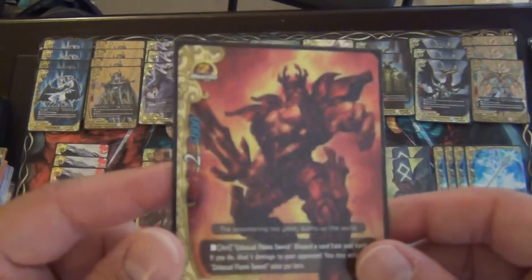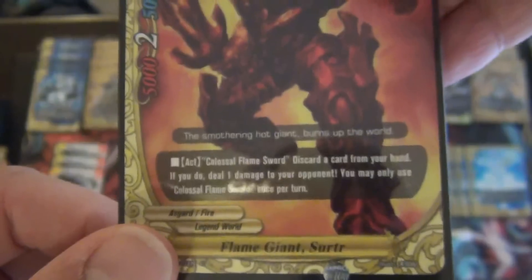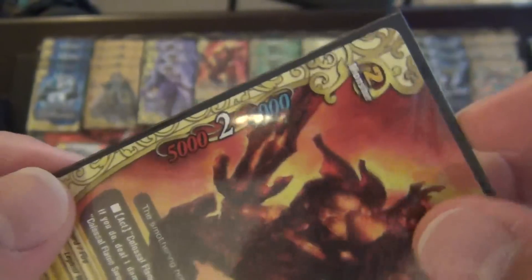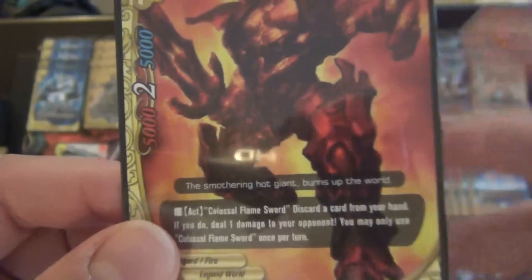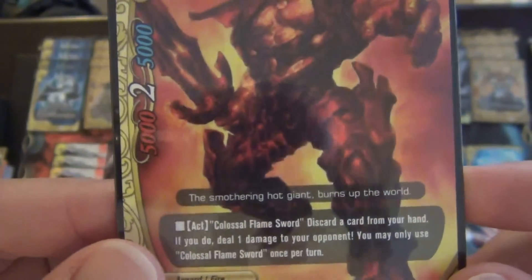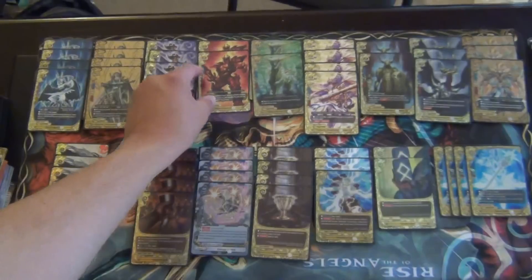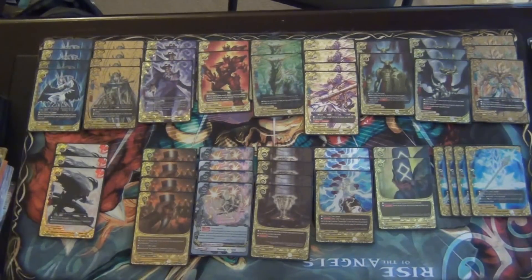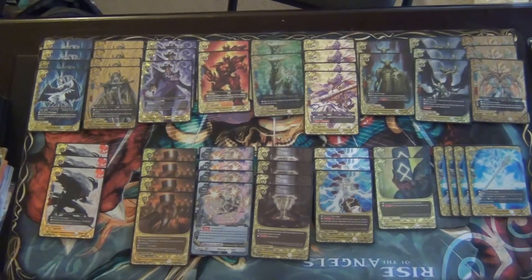Next, we play 2 copies of a card introduced in this last set: Flame Giant Suture. He's a 5/2/5, decently bulky, size 2. He has an act: discard a card from your hand — very good for Asgard — to deal 1 damage to your opponent. You can only play this once per turn. I have clinched games with this card. Being able to use that with a size 1 Demon that fetches size 2s from the drop is very good for triggering Ice Blade Joker, who is your buddy. But you'll see that this deck is pretty top heavy in terms of size 2s and 3s, so it means I have very little size 1s in the deck.